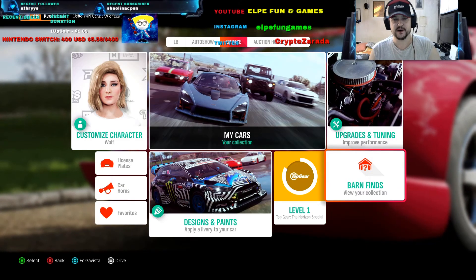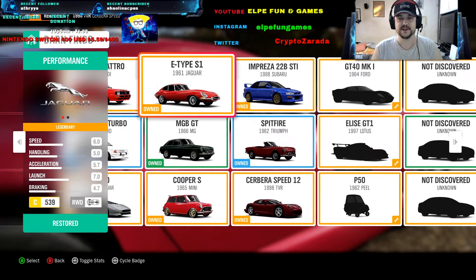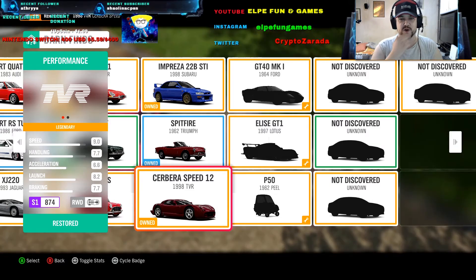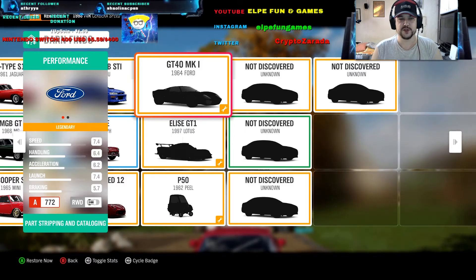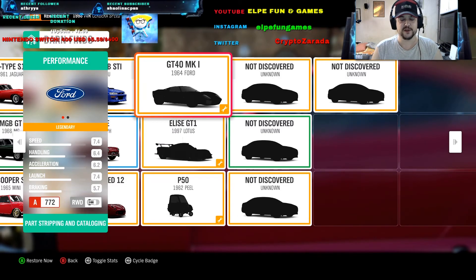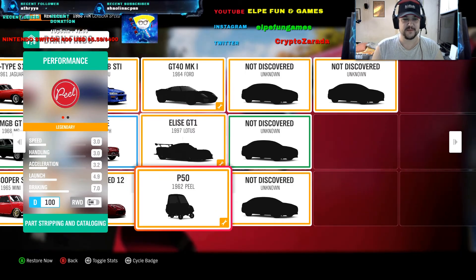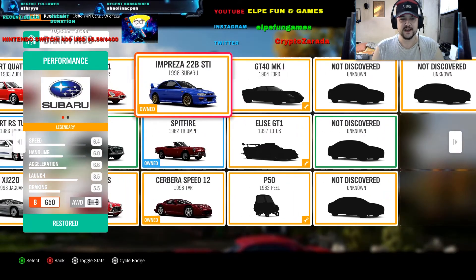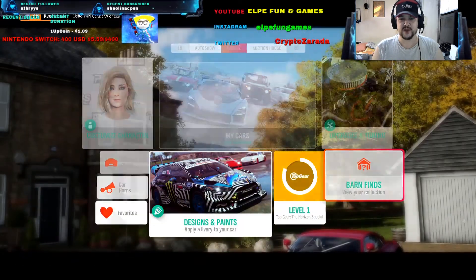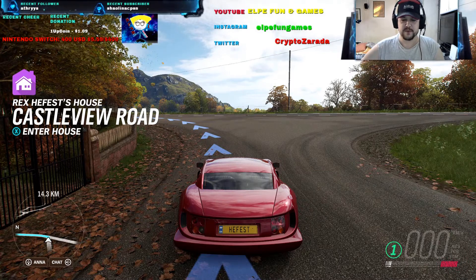First, my friends, let's check our barn finds to see if new vehicles are restored and unlocked. This is my collection of cars from barn finds. In the previous video I drove the Cerbera Speed 12 — it's so fast even stock, incredibly fast. You can also see the Ford GT40, the LS GT1, and the PLP 50, the smallest car in this game. These cars are still not unlocked and we need to wait. I'll drive every one of these cars in future videos, but for now I'll stay with the Cerbera Speed 12. It's autumn in Forza Horizon 4, so this will be an autumn barn find.